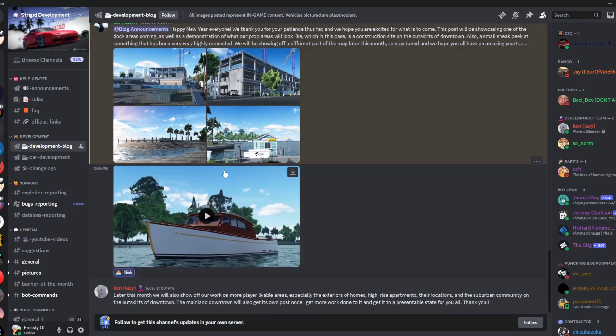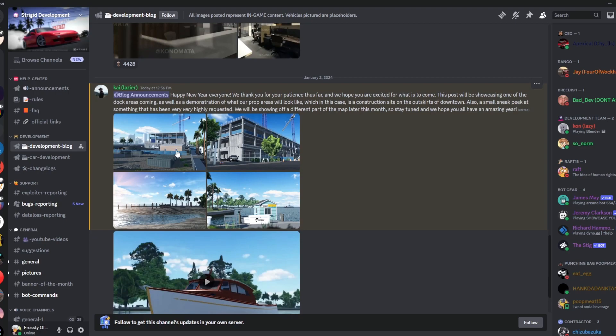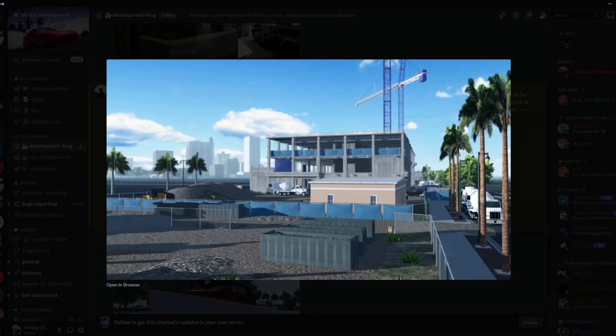Strigid just posted again on their development blog and we have some more sneak peeks of the new map coming very soon. First they show off this construction site — there's a dump truck, some construction equipment, dirt, a building, terrain, and you can also see the whole downtown area with some shipping containers. Even just from this screenshot you can tell the amount of detail there is.